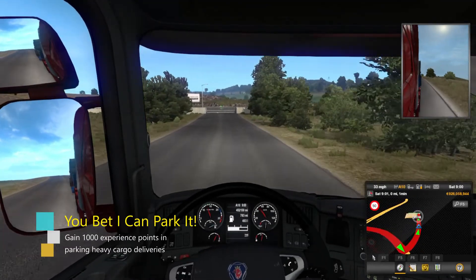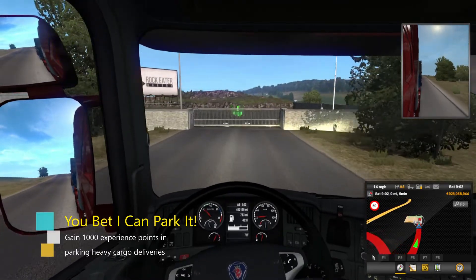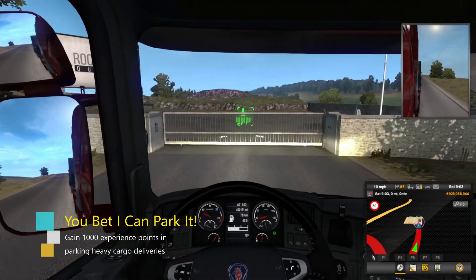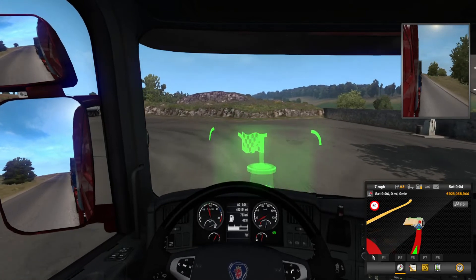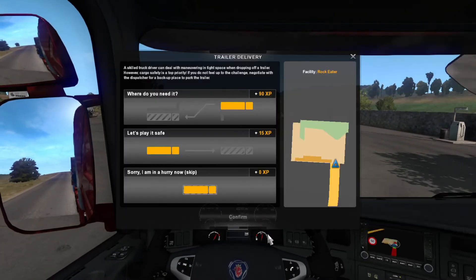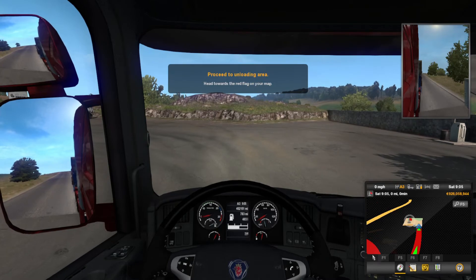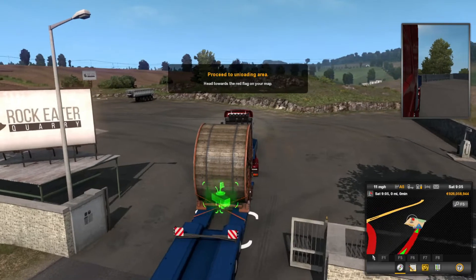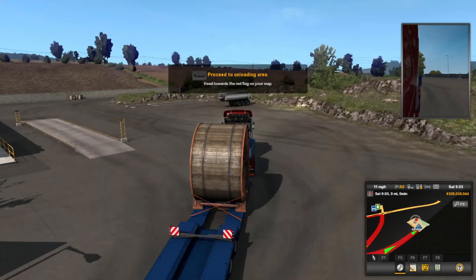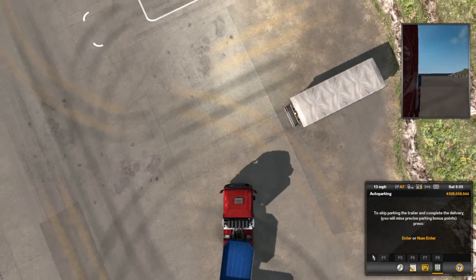The eleventh achievement is You Bet I Can Park It. This is where you have to gain 1,000 experience points in parking of heavy cargo deliveries. This will take some time even if you get 90 experience points per parking for each heavy cargo delivery, so don't expect 90 experience points every time. The quickest way is to use quick jobs, filter only heavy cargo, sort by the shortest distance, and then complete the job by parking the truck yourself.